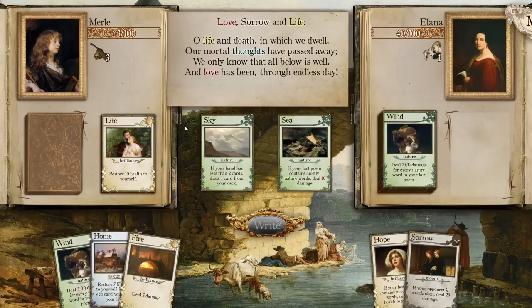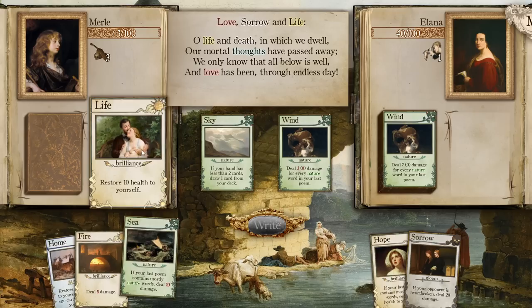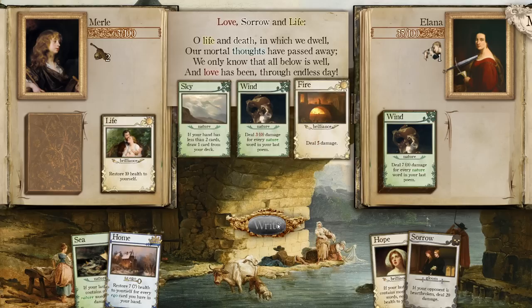Three damage for every nature — it would just be best to go for this instead. We'd have to get three nature words to make that more effective. It should be pretty easy for it to contain mostly words that apply. Sky, Wind, and Fire. There's a little bit of rinky-dink damage there for you. 'Who in his youth's sweet prime, when youngest hope had sprung, didst fear the danger and partake of death's embrace? Thy name I honor, but a mother's death may be.' Ten damage — and we are going to be taking ten damage.